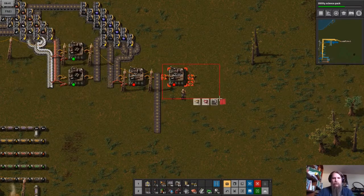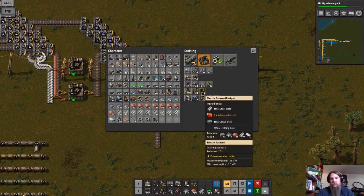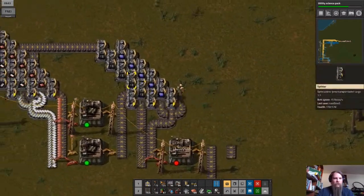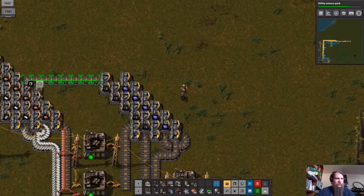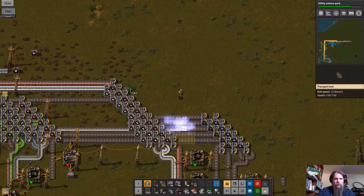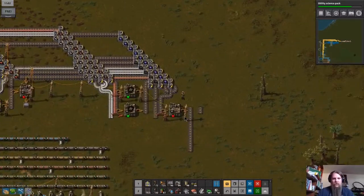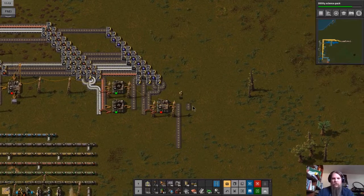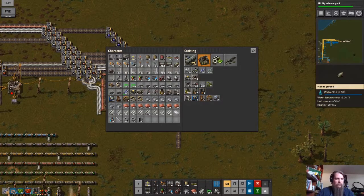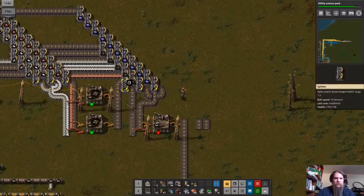Actually, I'm not going to try to be that tricky. For the productivity module I need to make the electric furnace, which I want to make a lot of anyway. That requires stone brick, advanced circuit, and steel. I want to fill in the blanks without copying all the splitters. Blue circuits are going to go here — let's connect that before we forget. We're making the inputs for the electric furnace — three ingredients, so we'll need two belt lines.